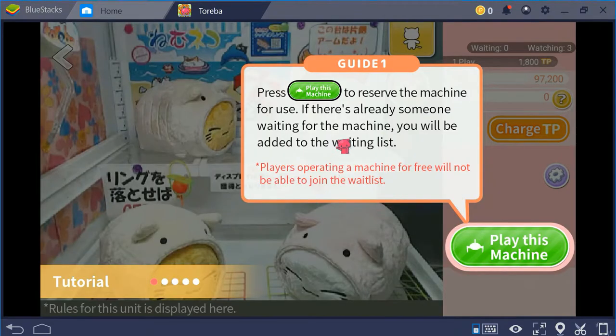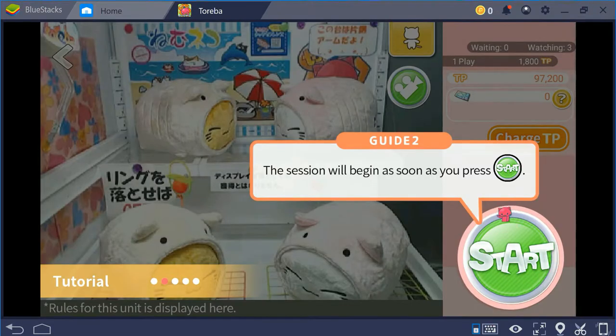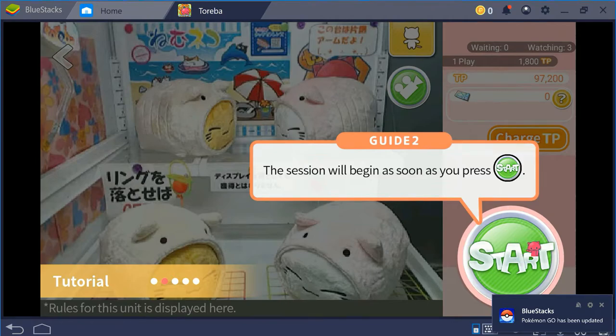The tutorial will open and tell you how to play in the most basic manner possible. In order to actually play you hit 'play this machine.' Once you do that, the button converts into a big circle. It then changes to a Start button, and once you press Start you will be charged your TP and must play. In this instance, hitting Start would cost me 1,800 TP.